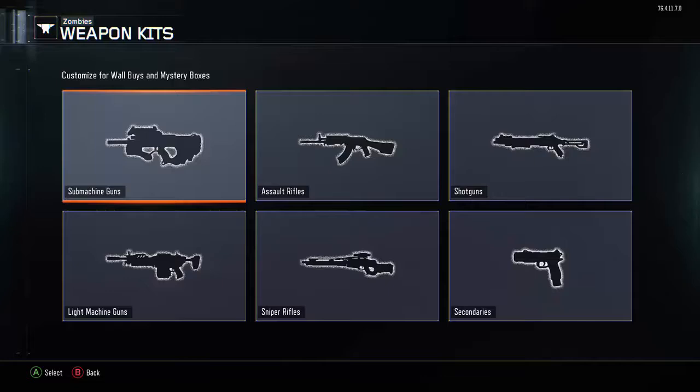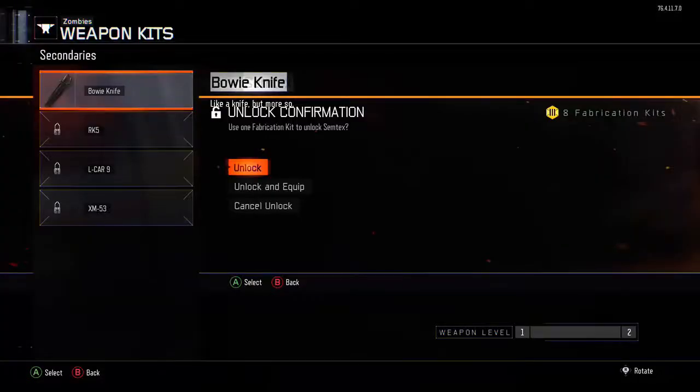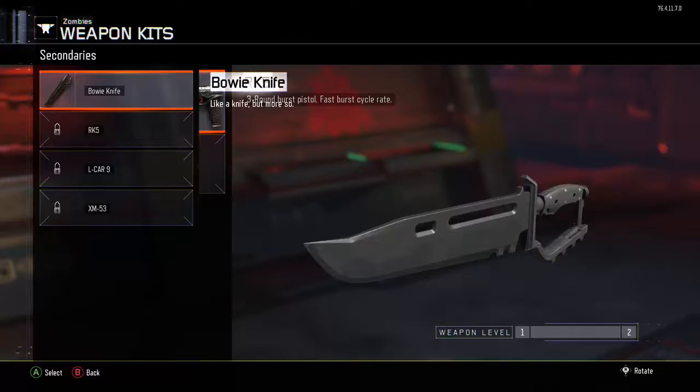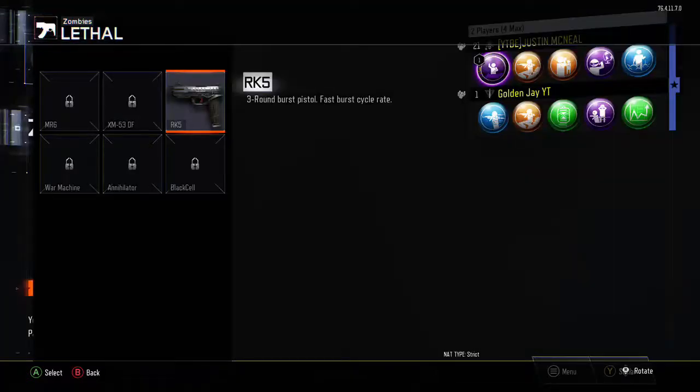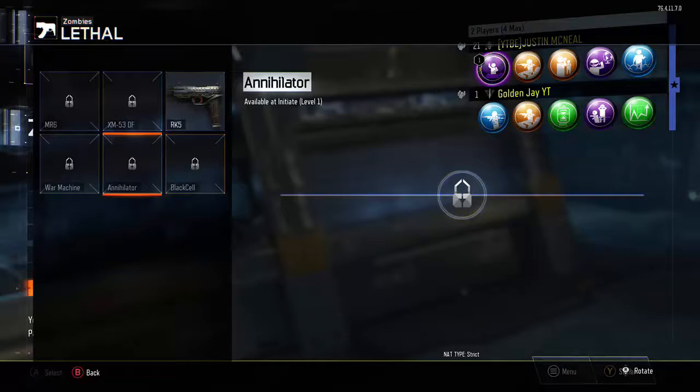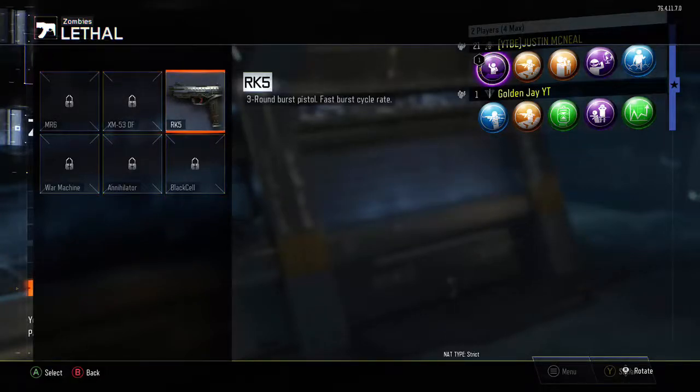To get to Weapon Kits, go down six times — one, two, three, four, five, six — and press A. Let it load. From Weapon Kits, go to secondaries. You'll see the Bowie Knife. Now on your main account controller — the one hovering over unlock — press unlock. Do not press anything yet. Go back to your secondary controller, which is on the Bowie Knife screen. Go up and down on the Bowie, then press B. Press B again. Now on the main account you can see it — hover over the RK5.